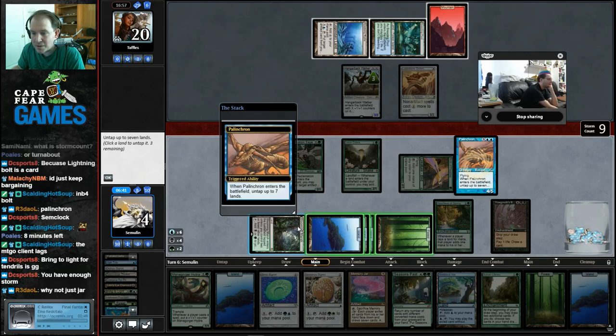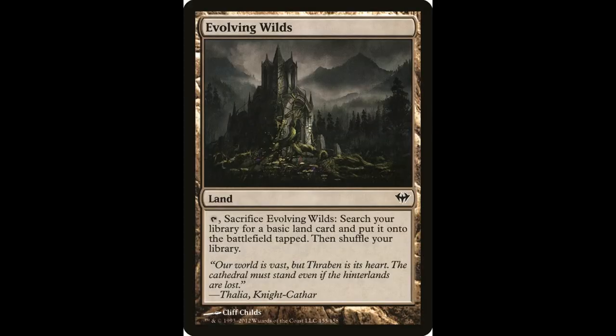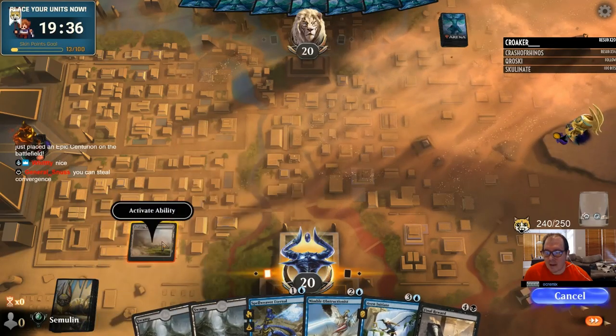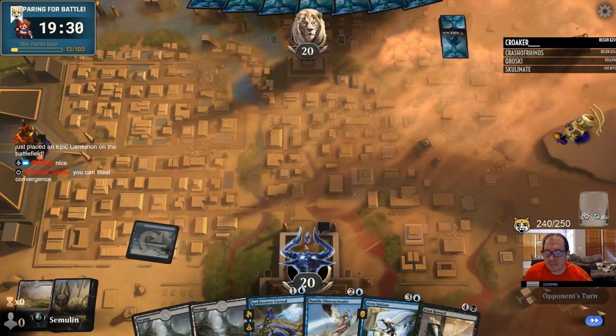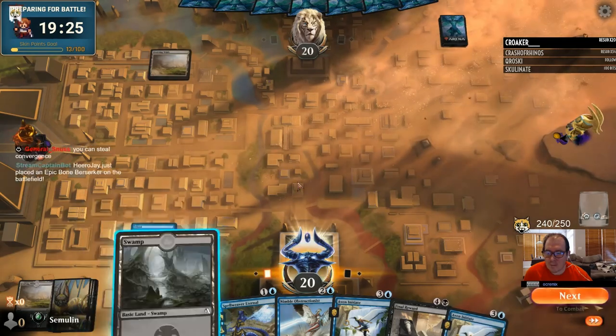Fixing comes in several forms, but I've found it helpful to categorize fixing as the good, the bad, and the ugly. First, the good — Evolving Wilds. Land. Tap, sacrifice: search your library for a basic land card, put it into play tapped and shuffle. This is often the best fixing you can find, and has been reprinted in many Magic sets. If you're playing a blue-green deck and want to splash a red card, adding an Evolving Wilds and a mountain gives you two red sources. With just one Wilds, you're most of the way to a splash.